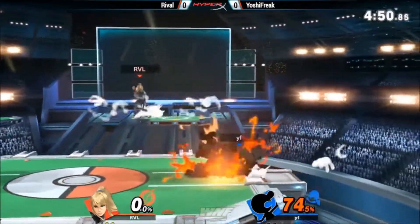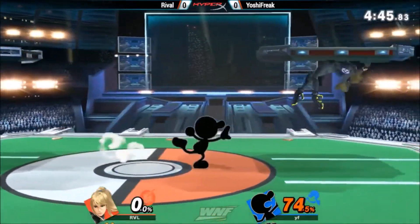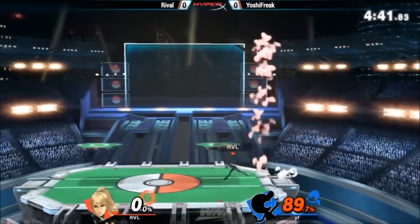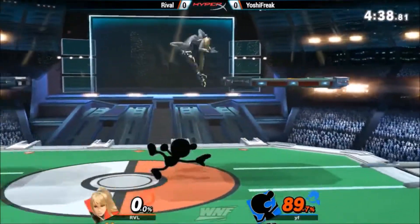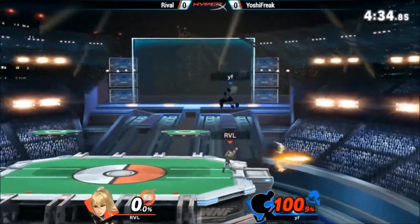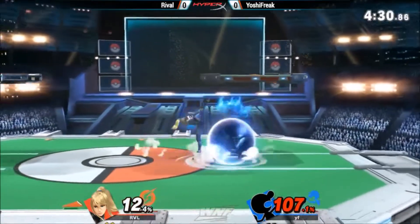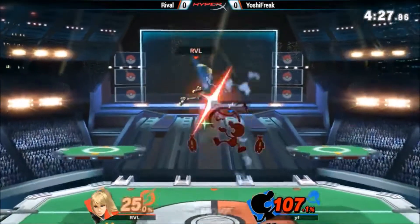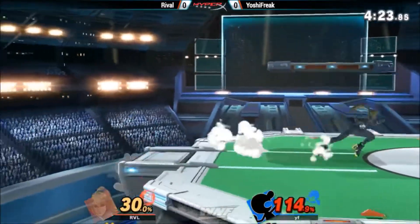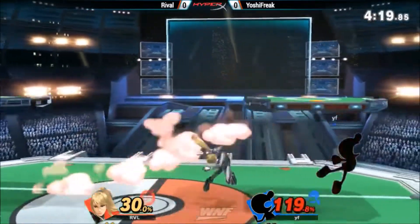Rivals staying under him, getting all the juggles he can. Looking for that setup with the side B. Definitely like the new side B for Zero Suit — if you hold it after it connects, it scoops them in above her so you can get follow-ups. Yet to get touched. Trying to set up the juggle — too slow. Rivals is so slippery, moving around the stage and getting in these quick hitboxes.